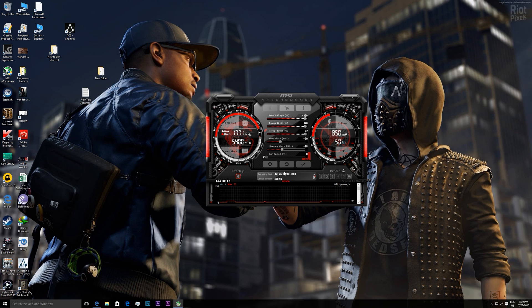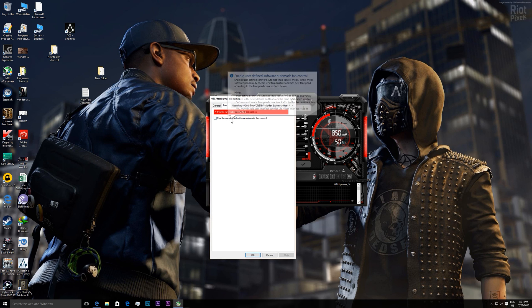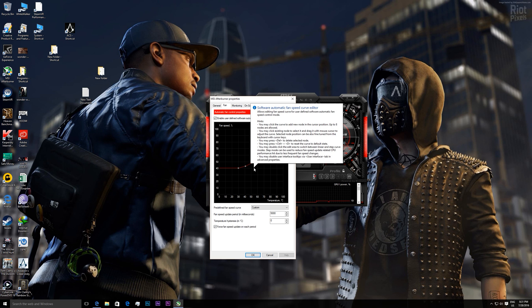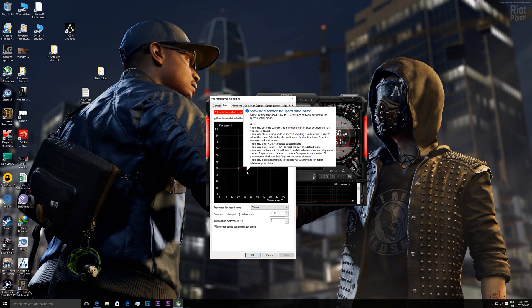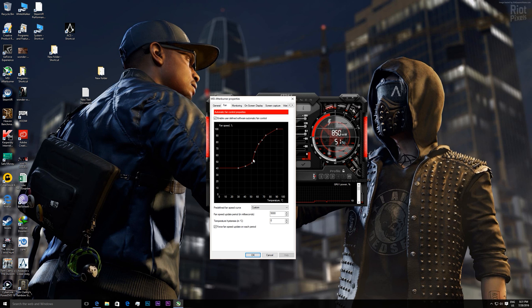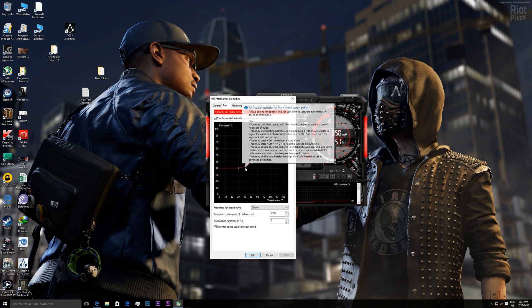Now all you have to do is switch the fan profile from automatic to custom. In order to do that, you have to enable the custom fan profile over here — you have to check these two boxes. Now you can change the fan curve to your own liking. This is my fan curve; I made it on my own. In my fan curve, for 50 degrees Celsius, the fans remain at 50% of their speed.